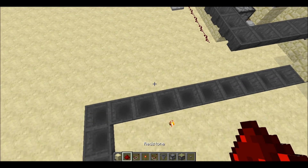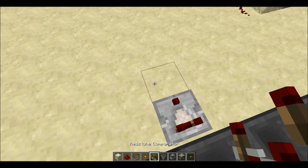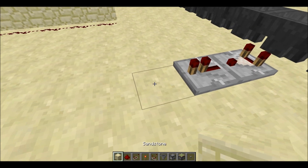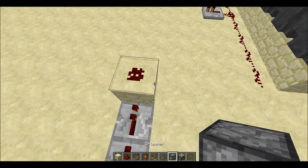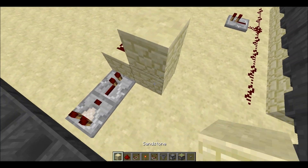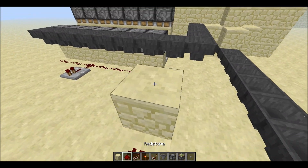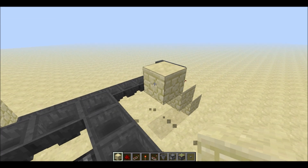That is what we're going to use to tell if there is an item in our machine. In the recent updates they have added comparators, which will tell if there are items in a hopper. In our case, it will output a redstone signal to the repeater, which will carry the signal up this staircase.